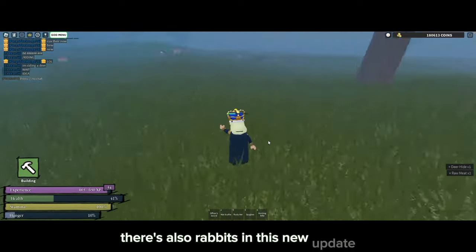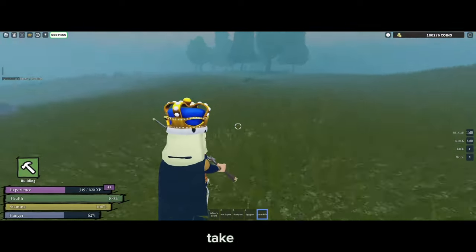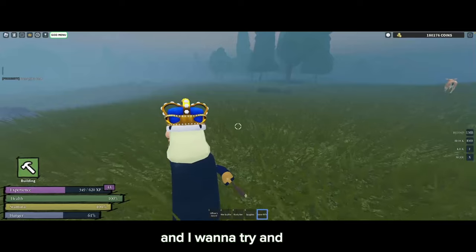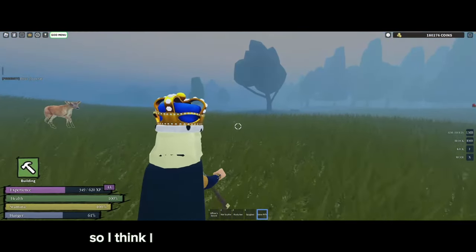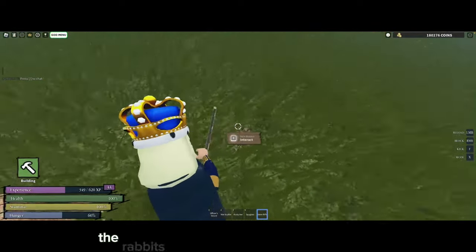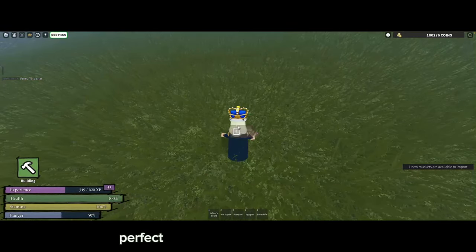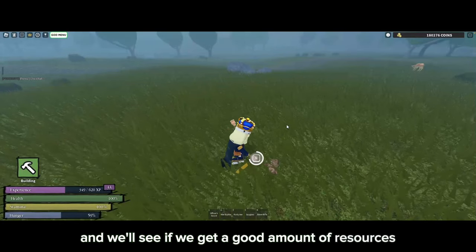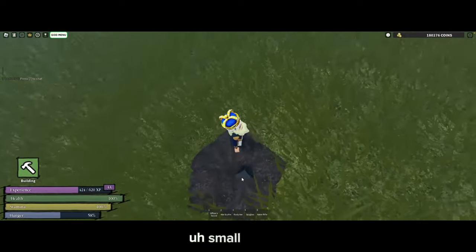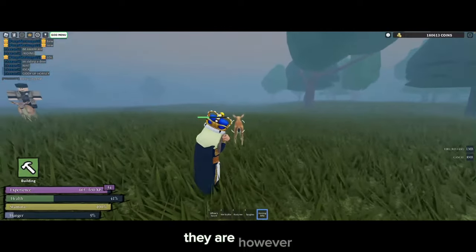There are also rabbits in this new update and they're a little hard to find. I found one — let's see if we can take it out. It's the first rabbit I've seen in this update. I think I spooked it, but I got it. Let's reload and skin this rabbit. The rabbits also look very good in this update. I'm going to skin this little guy — I doubt we'll get much because they're so small, but wow, you actually get a ton of resources from these small rabbits. Rabbits do give you more meat than deer, which is nice.